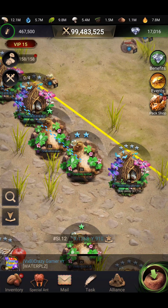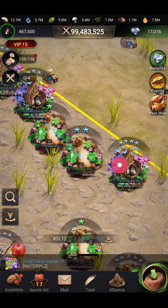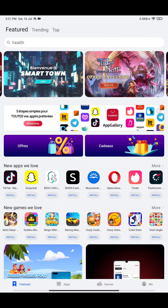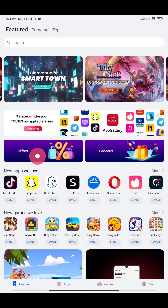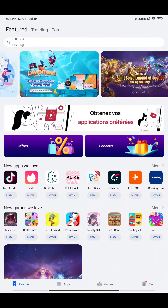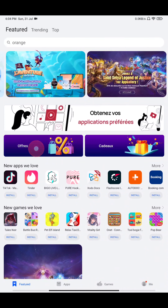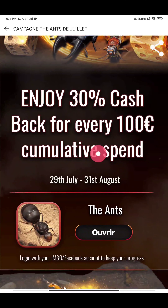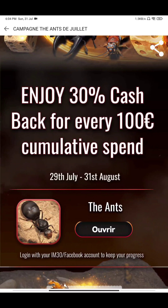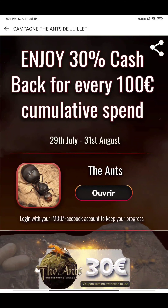Before that, I am having a cashback offer for you from the Huawei App Gallery. Going to the Huawei App Gallery, you will find the offer option. Going to that offer option, you will find some offers here. You can see this is the End of July campaign — in this offer you can get up to 30% cashback for every 100 euro cumulative spending.